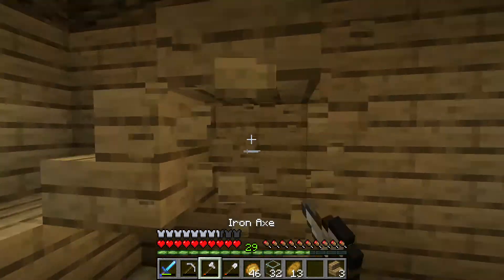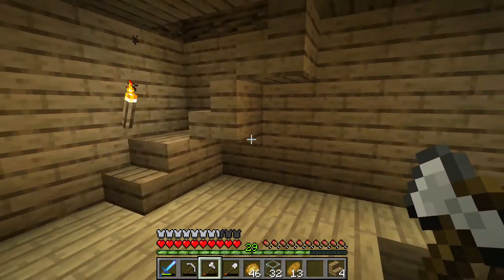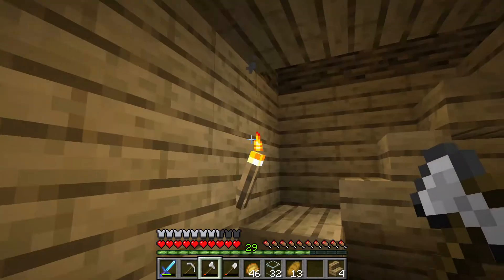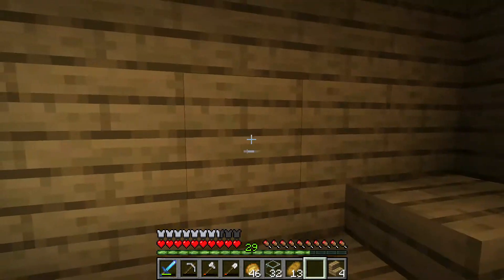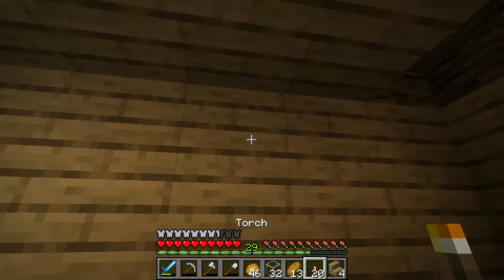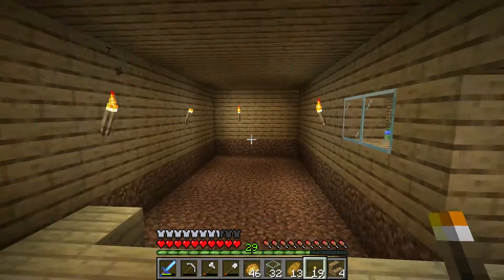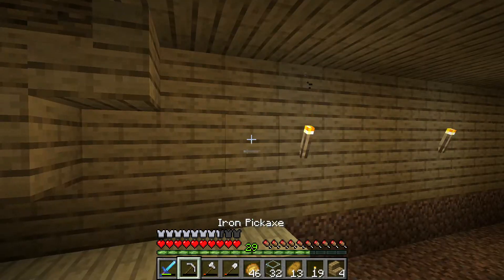This is what the stairs are going to look like. I'm pretty sure the villagers can find their way up there — yeah, you can make it up, there's plenty of room. Let me move this torch to right there. That's going to be the torches sorted. I might as well put in the rest of the windows.